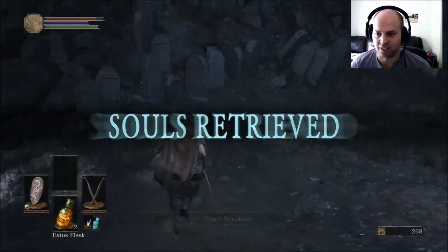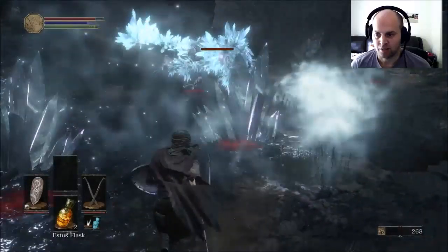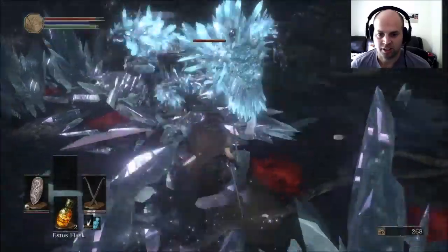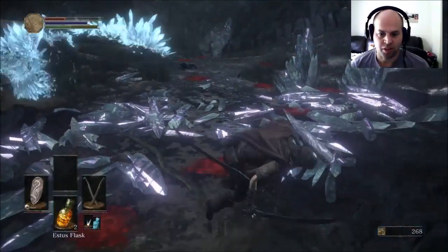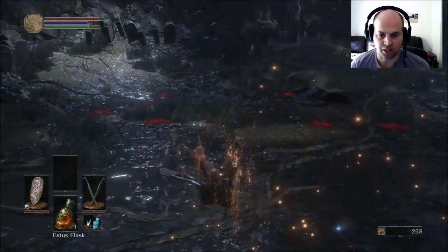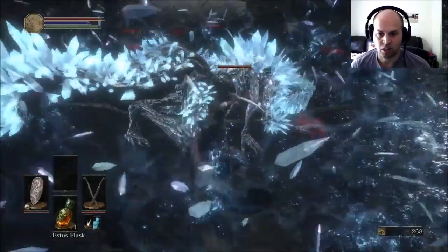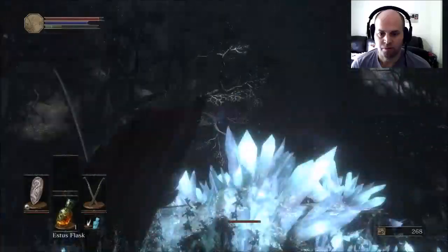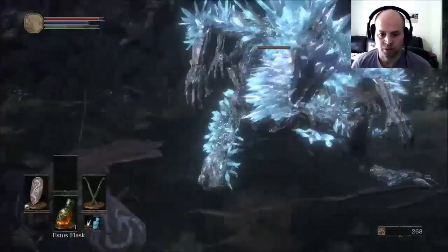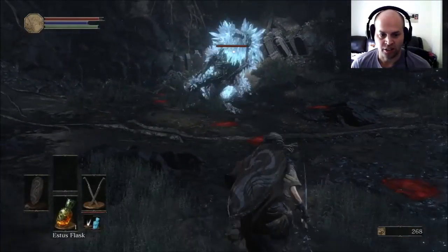If you get hit you want to get out of the way and push X to do what they call an estus, which is to heal yourself. Now if you're up against something like this, you're quite honestly not going to block that. You can push Y and you go two-handed, which does more damage.